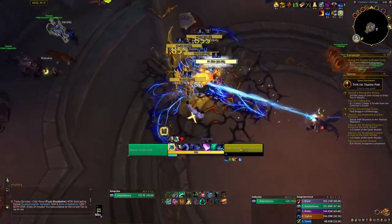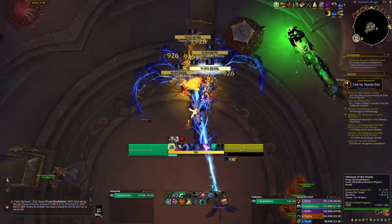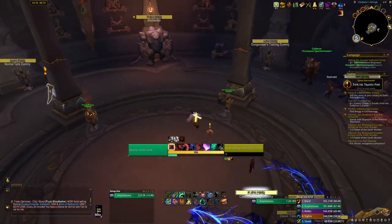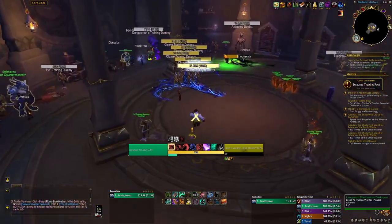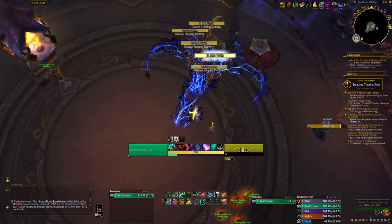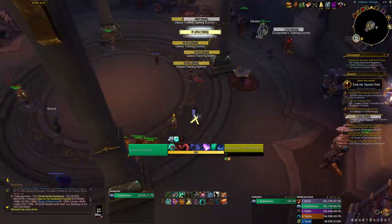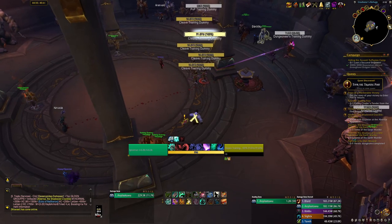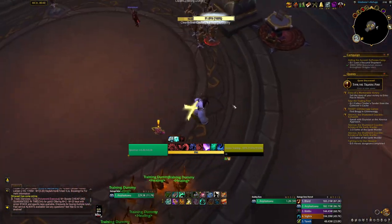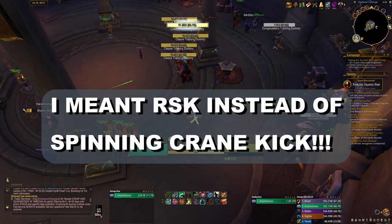You want to stay inside your Feyline Stomp — the blue tree-flower AoE — as much as possible, because if you leave it you won't get resets of the ability. If I go out here and hit the training dummy, I won't get the Feyline Stomp reset, which is really bad. You want those resets so you can refresh the debuff on your targets and keep it up 100% of the time. This opener is for AOE with four or more targets. If you have three or four targets, especially with a priority target, you should use Rising Sun Kick instead of Fist of Fury.